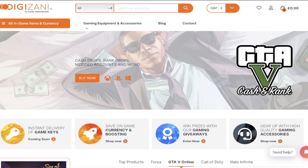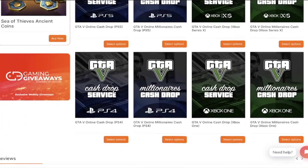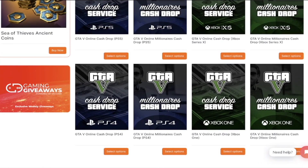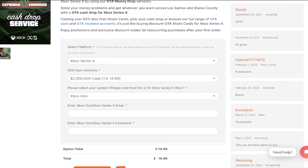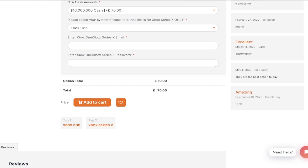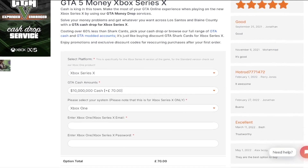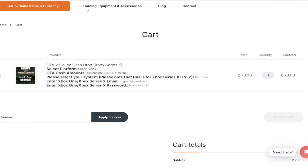Just before this video starts, I'd like to give a quick shout out to the sponsor. So if you're looking for the best GTA 5 cash, rank, money, anything like that — account services wise — then make sure to check out DigiZani. DigiZani literally has the best mod accounts and services for any console that you want. Make sure to use code VenomPlays on checkout for 5% off your order.